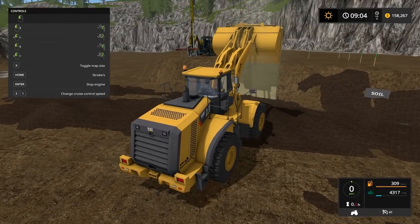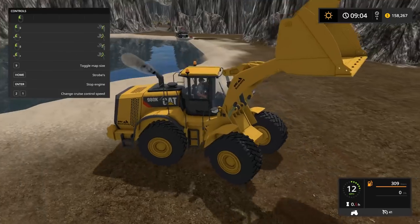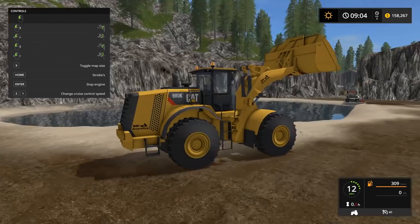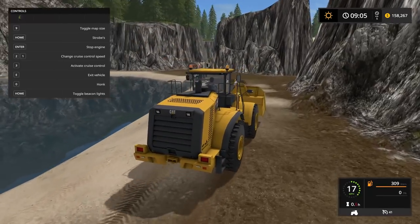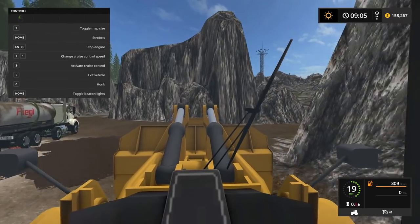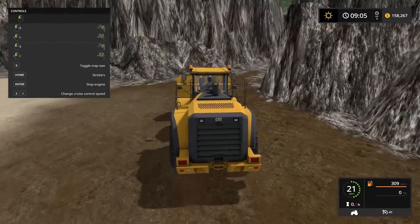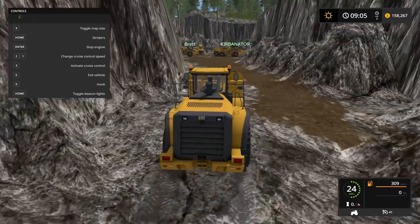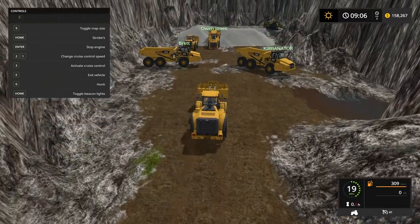Curbinator, you can either load with a wheeler or just in the rock truck, and you're going to run the rock truck up to the stone processor that's up top — I'll show you where that is. The Curbinator over here is a little new to the game, I think. Oh, I wonder how many hours I have in the game — I'm going to check after this. There's Owen loading up.